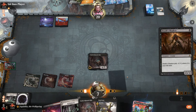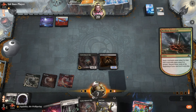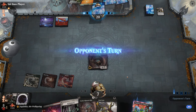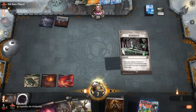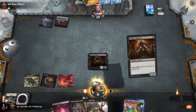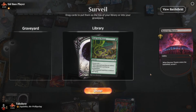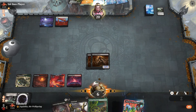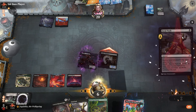Might as well, right? Since we can reanimate the Death's Shadow if they Fatal Push. Pick Your Poison for the One Ring, I guess. It's not bad. They're just gonna stall it out with Orcish Bowmasters. Another Fatal Push - pretty annoying.